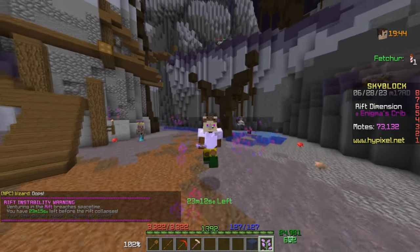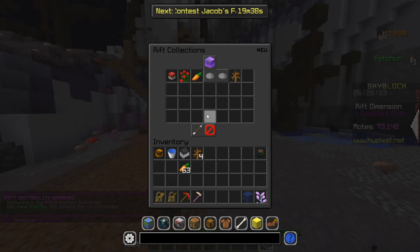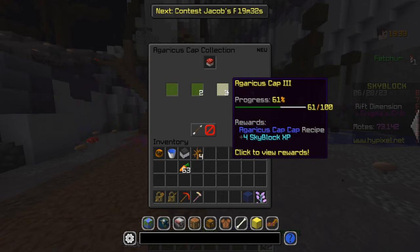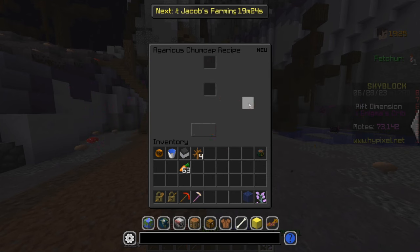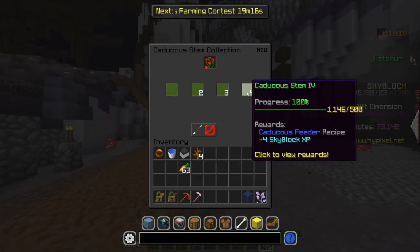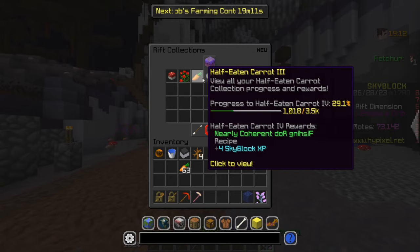I want to quickly show you guys how to find the perfect items to craft, and it's very simple. You just go into Rift Collections. Since the collection is very small, if you click here you can find things like Agarius Cap or Agarius Jump Chap. Anything that's Rift transferable is gonna be worth it. This one could be easy money but doesn't have the biggest value. Just look at these items and look at the AH to see how they are doing — if they're going up in price, perfect.